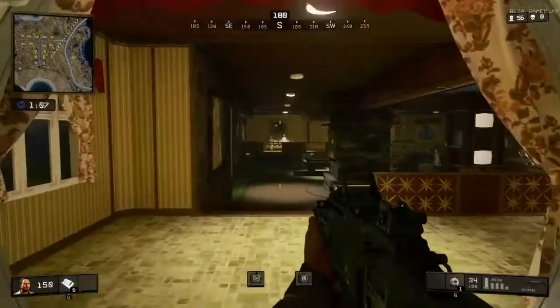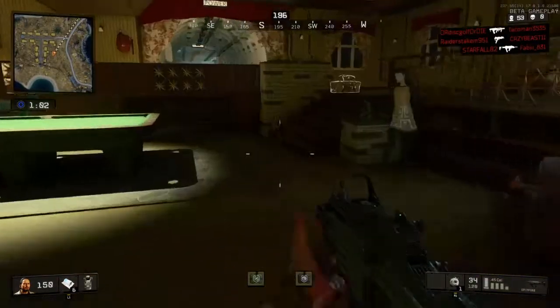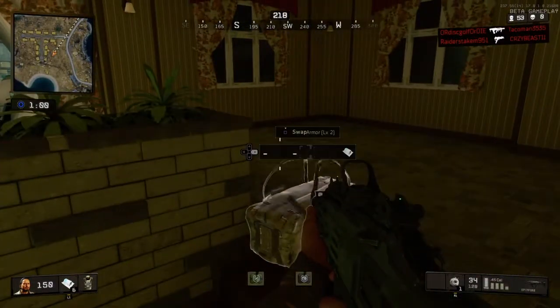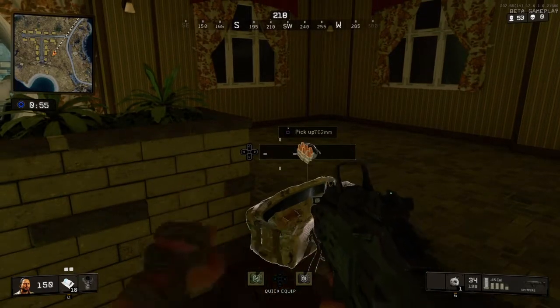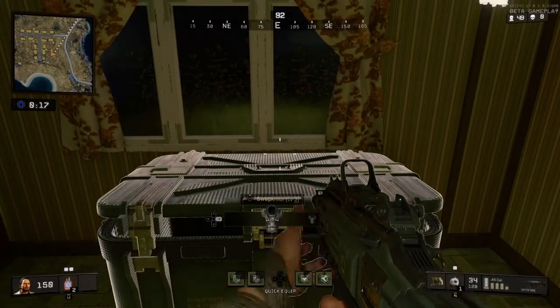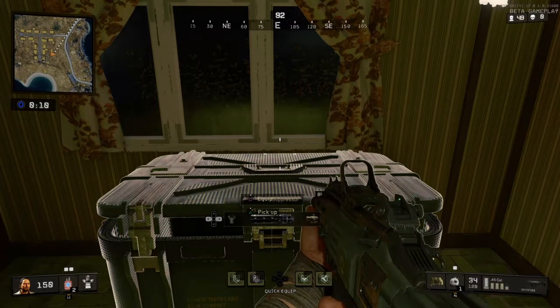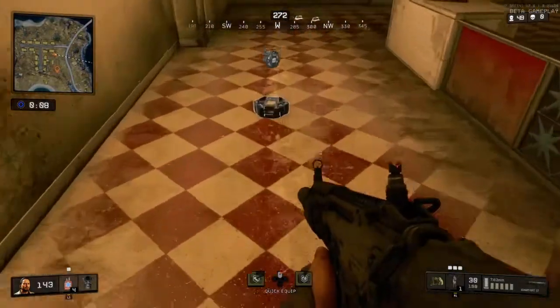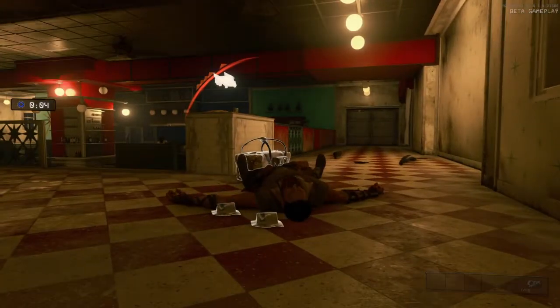Down here there will be a loot box somewhere, so keep your eye out for it and keep your head on a swivel. Like I said, there will be a ton of enemies. Hopefully you can pick up on some enemy kills and pick up on some items. There's going to be a lot of stuff down here — that's why this spot is coming in at number 3. Keep your head on a swivel or something like this will happen: outgunned, outplayed, and out of luck.